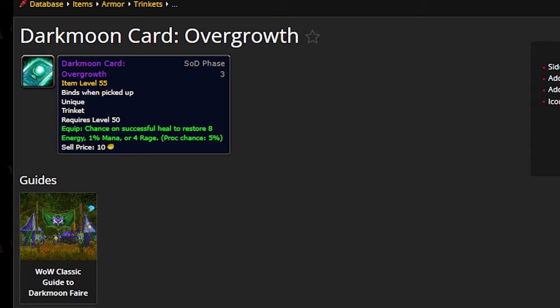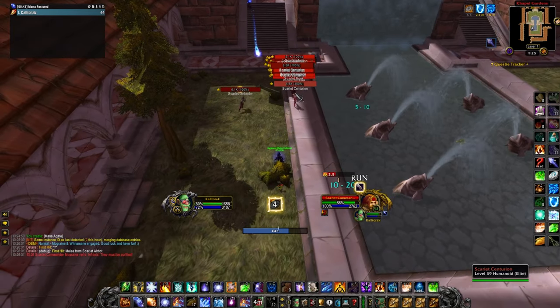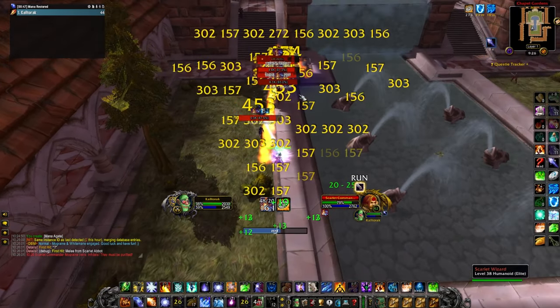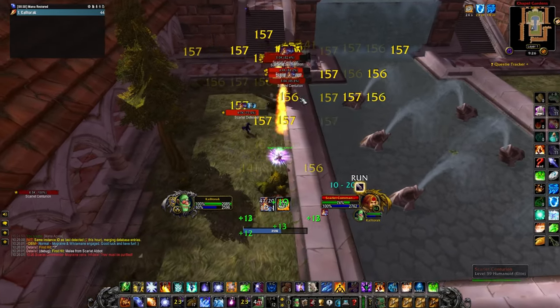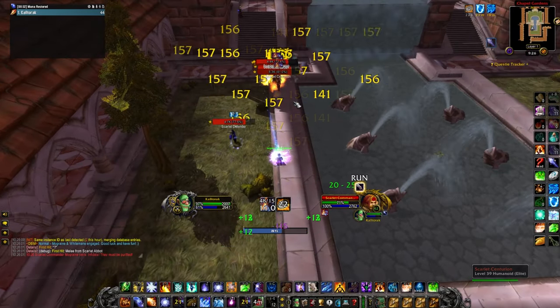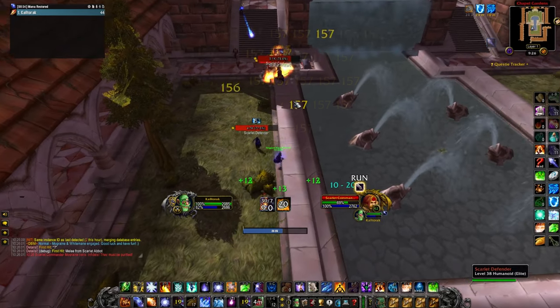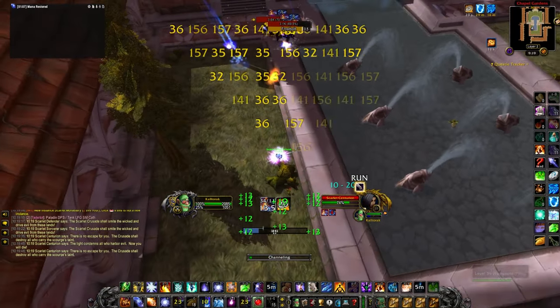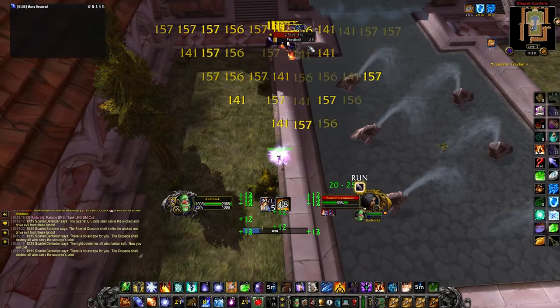When I first saw this trinket, I got pretty excited. It has the potential to be a nice mana alternative to Blade of Eternal Darkness. My hope was that using Living Flame and Regeneration Beacon healing, you would be able to restore quite a lot of mana, especially on big mob pulls. If you were to do the 300 mob Mara pull, and all 300 of those mobs were triggering Living Flame healing, it would have the potential to restore your mana bar to basically full every 30 seconds.